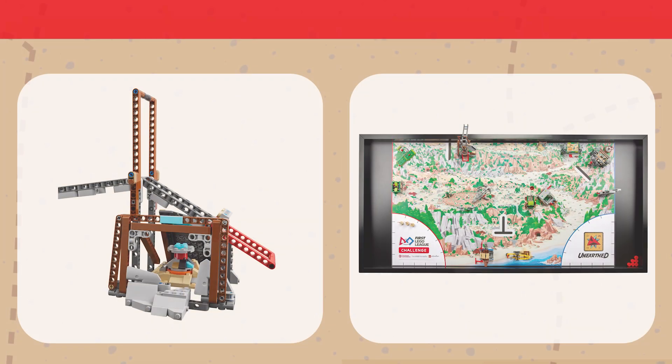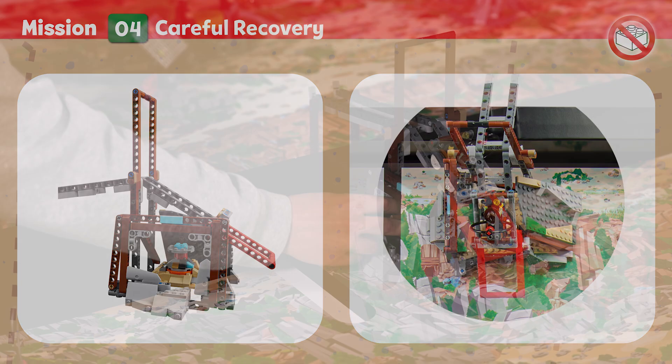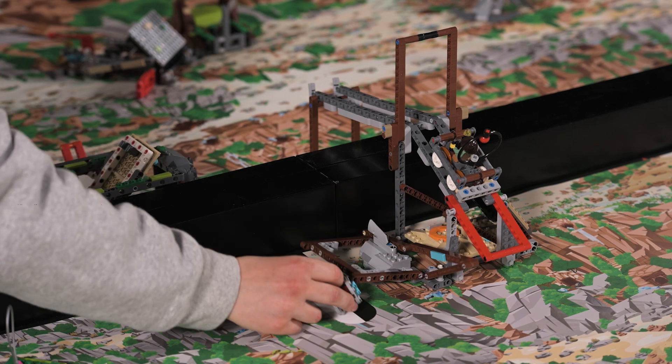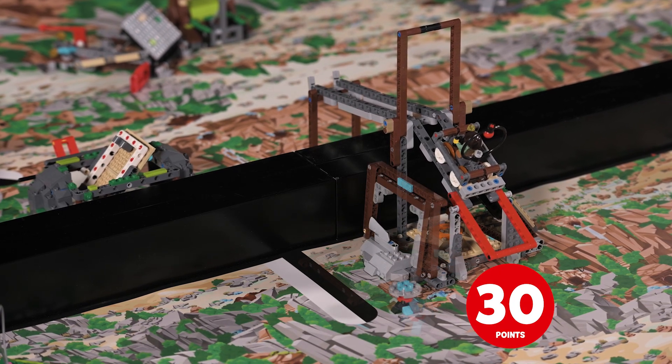Mission Four: Careful Recovery. When parts of a site are too dangerous for humans, technology can be used to safely recover artifacts. Points are scored if the precious artifact is not touching the mine, and if both mine support structures are standing.